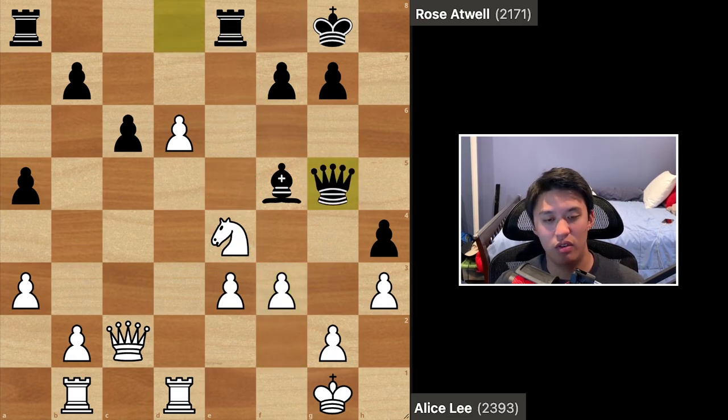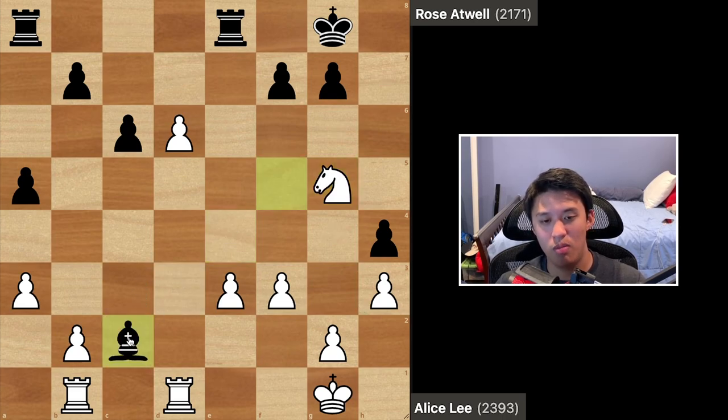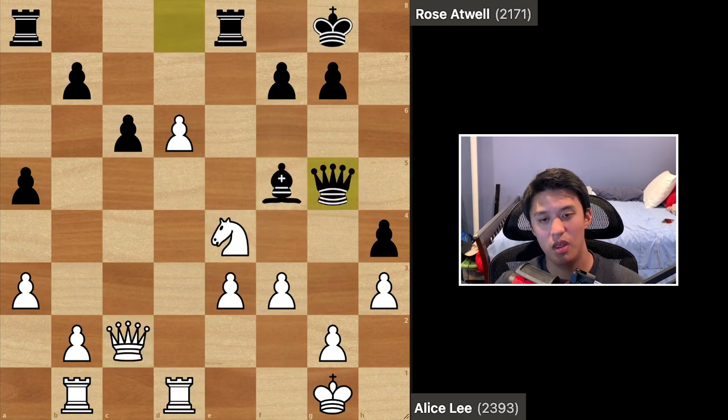Rose blundered with the move queen g5. At first, it's hard to see why this is a blunder. The initial reaction is — oh, free queen, right? However, white can't take this queen because after bishop takes e2, black gets the queen back and forks the two major pieces, coming out at least an exchange up. So you can't take the queen, and because of that, you realize black is now threatening queen takes e3. In some positions, they can gang up on the knight more and even threaten moves like bishop takes h3 because of the pin on the g-pawn. Those are some advantages of queen g5.